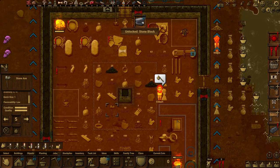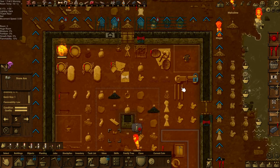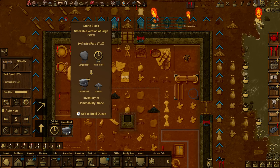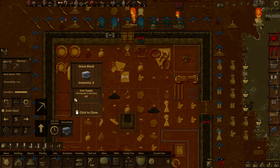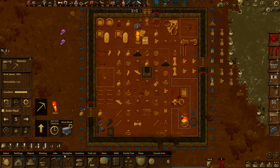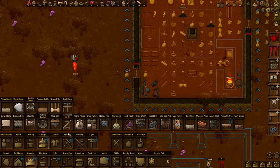We've unlocked the stone block, which is so important to so much in life. Unlocks more stuff — we're going to do it just because it's going to let us get more stuff. I want the clay pit, so that's the important bit, because clay pits are useful.